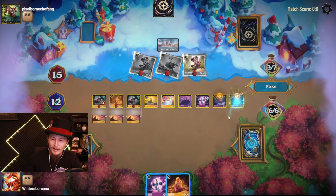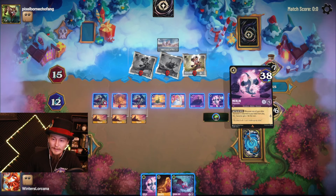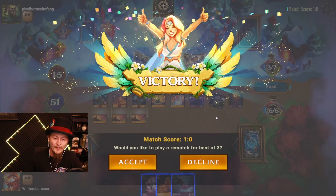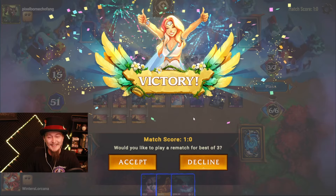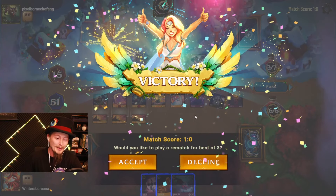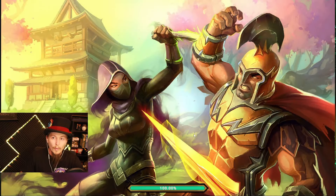Merlin Shapeshifter just became the first truly infinite game-winning combo in all of Lorcana. I say 'truly' because all the other Lorcana infinite combos have the same issue: they require your opponent to have something in place for you to complete the loop, and if you aren't careful, you can break the loop by consuming all of your opponent's characters, which you need to maintain the loop.